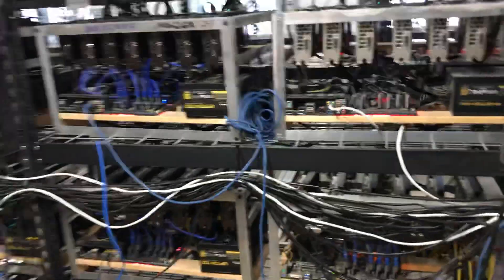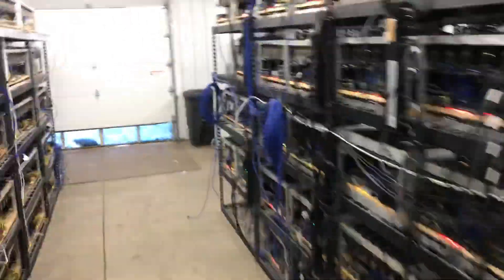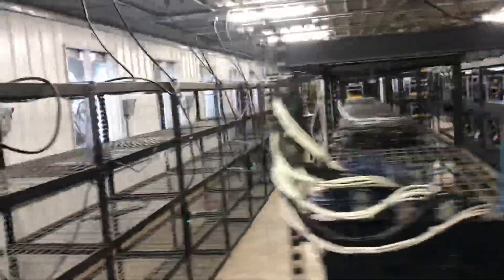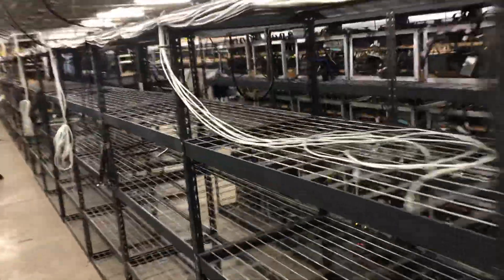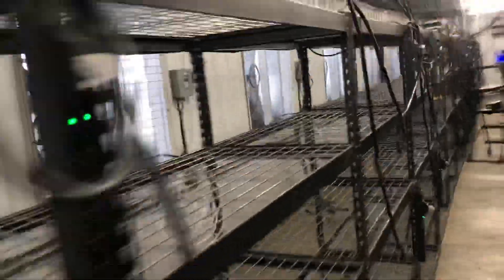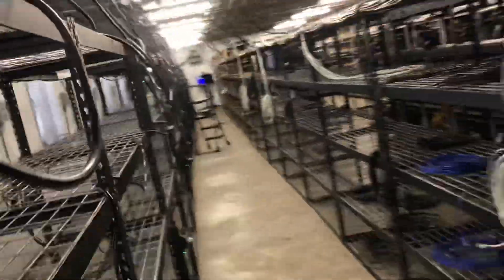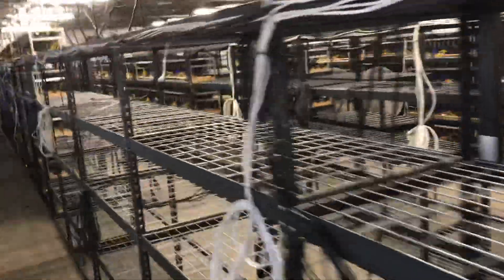We're going to make this what's called Row D — sneaking one more row in here. Over here we've got the networking ready and we can start putting workers in right now. We've got space for 45 workers over here and probably another 40 or so over there. We're ready for a couple other really cool things coming down the pipeline, and we've got room for expansion and lots of other fun stuff.